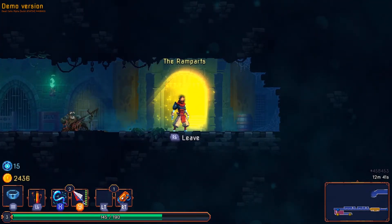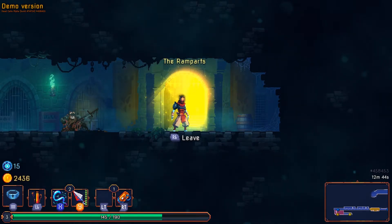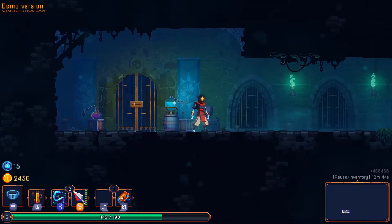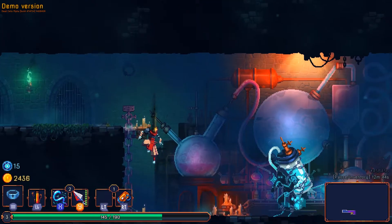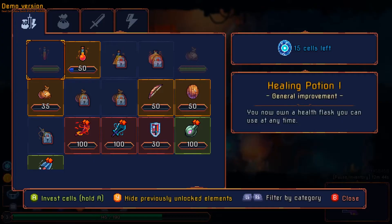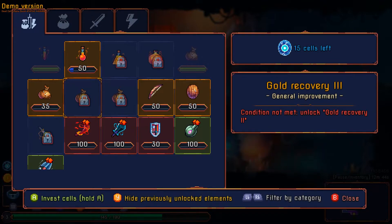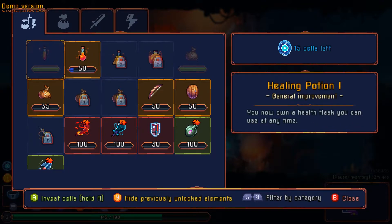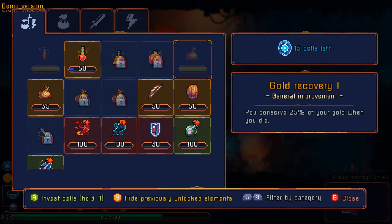This is a character you encounter very early in the game — I'm not exactly sure what his story is, but he's alive when you first encounter him. We're going to be moving on to the Ramparts. This is where we get our progression — the cells I have I can invest in various unlocks. Some things I've already unlocked, for instance the healing potion. I've also unlocked gold recovery, which allows me to conserve some of the gold I had in my last life if I die.